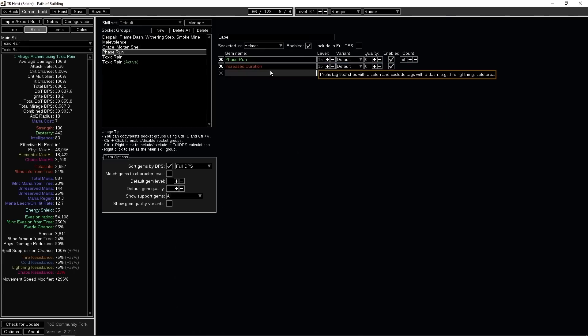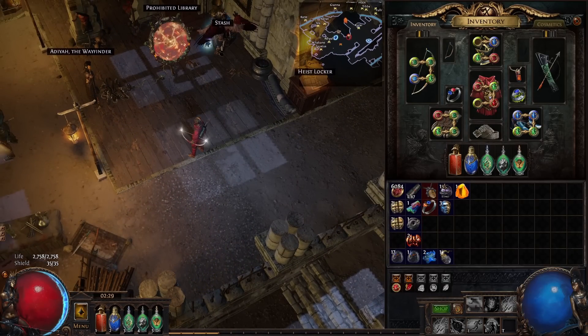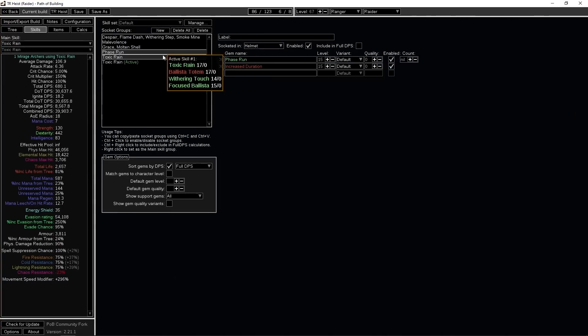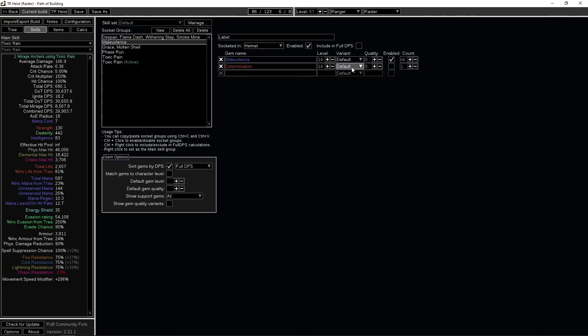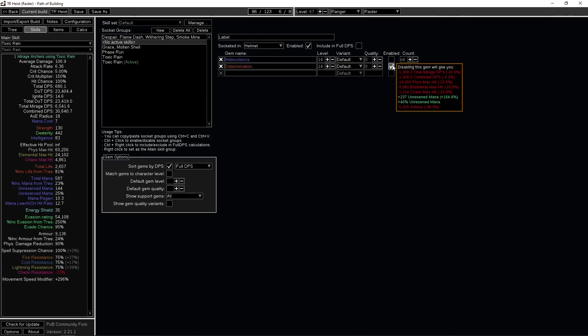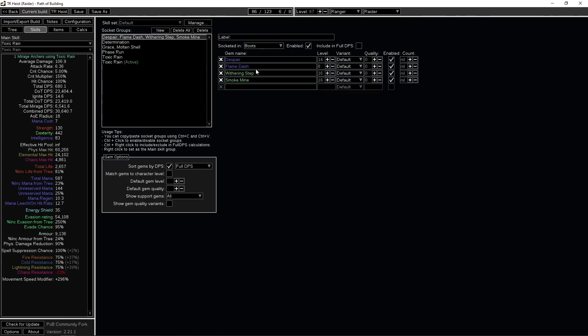Phase Run goes on your Left Click with Increased Duration — so whenever you move it's automatically used — giving you 37% increased movement speed depending on level. Then Grace for your aura, Molten Shell for additional defenses. For your second aura it's up to you: Malevolence for more damage, or Determination if you need more survivability. I'm personally going to test it and see — probably Malevolence, maybe Determination early on and then swap.